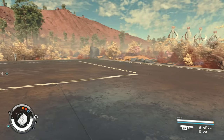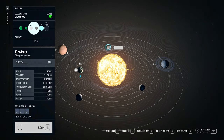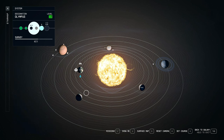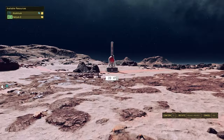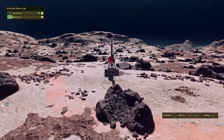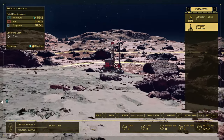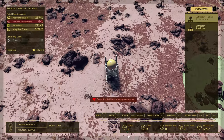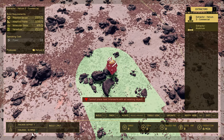Now we need to go to another planet in this system that has helium. I'll place my outpost here and let's start. Build helium extractors and solar panels.